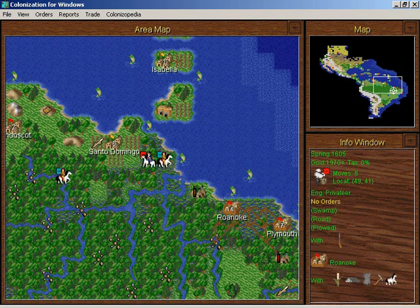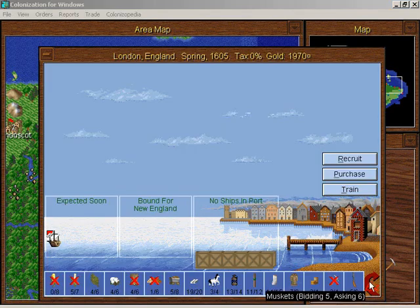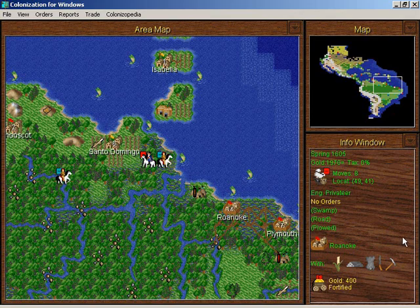I'm going to have this guy stay in the back here, because if he gets four turns he can strike Santo Domingo without risking being attacked this particular season. Unload the guns — muskets in Roanoke. They're going to be on boycott soon, I'll tell you that much.